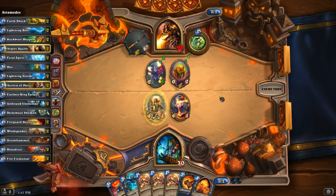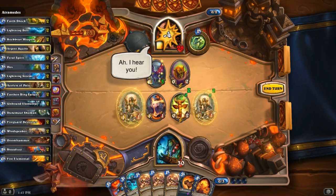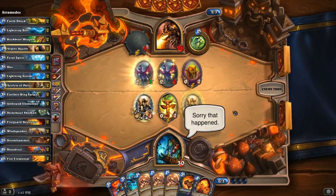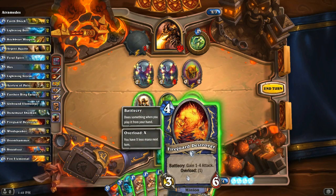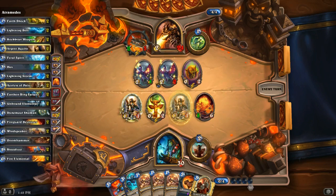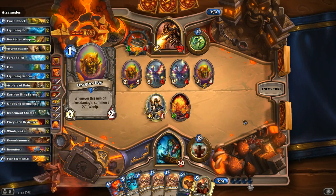That's the Twilight Whelp. More totems. I'm going to play this, which buffs him up to a 1/6. Every time I use my hero power, he's going to say 'yes, speak.' The Fire Guard Destroyer — you've got to put him out. I think the real strategy here is a zoo style deck where you rush him down, get his weapon up a ton by throwing out all your cards at once, and then destroy his weapon.